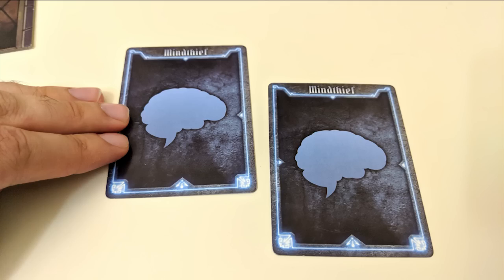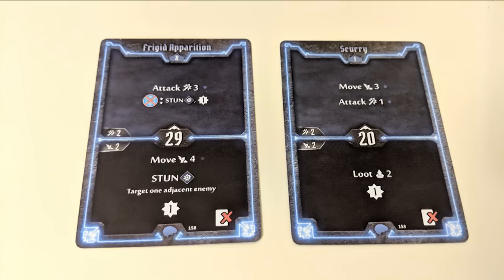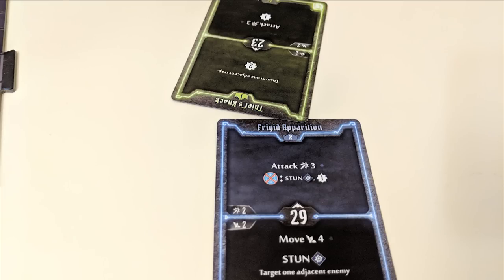At the center of each card is an initiative number that will determine your turn order. When choosing your two cards, you'll designate one as your leading card, which means that you'll use that card's number as your personal initiative number for the turn. Once everyone is ready, all players flip their chosen cards simultaneously while also indicating which holds their initiative number. Whichever player has the lowest initiative number goes first, followed by the next lowest, and so on until everyone has taken a turn.